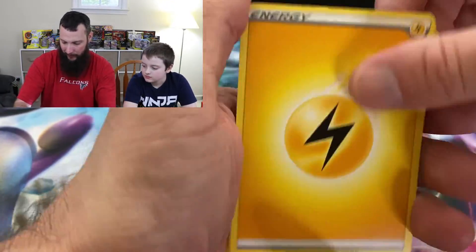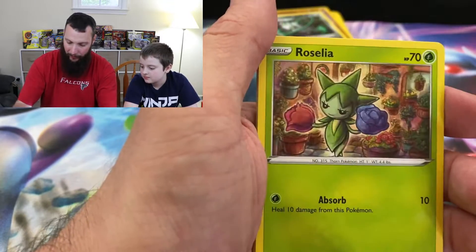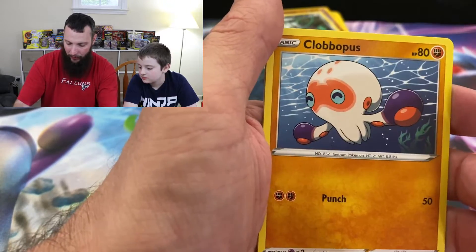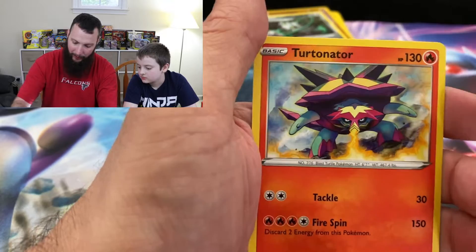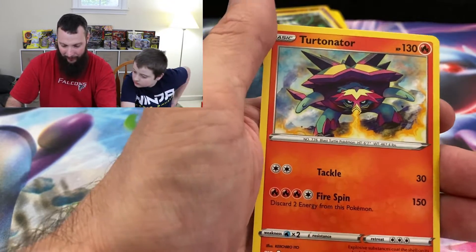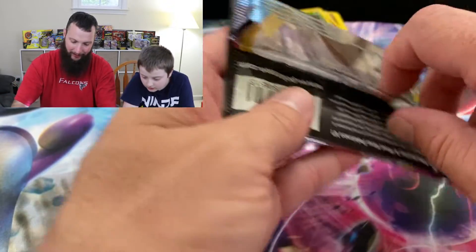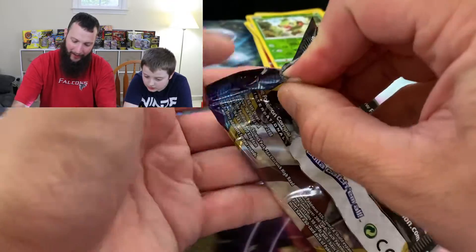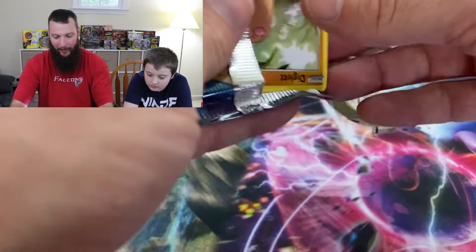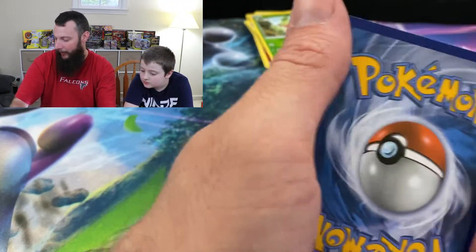Lightning Energy, Pokemon Center Lady, Energy Retrieval, Ferrothorn — there it is again — Roselia, Choodle, Blipbug, Rhyhorn, Clobbopus, Grookey Reverse, and Turtonator. Turtonator — that's pretty cool. I don't think I've ever heard anyone say that Pokemon's name before. I'm relying on other people to open these cards and actually say the names so I can learn how to pronounce them.